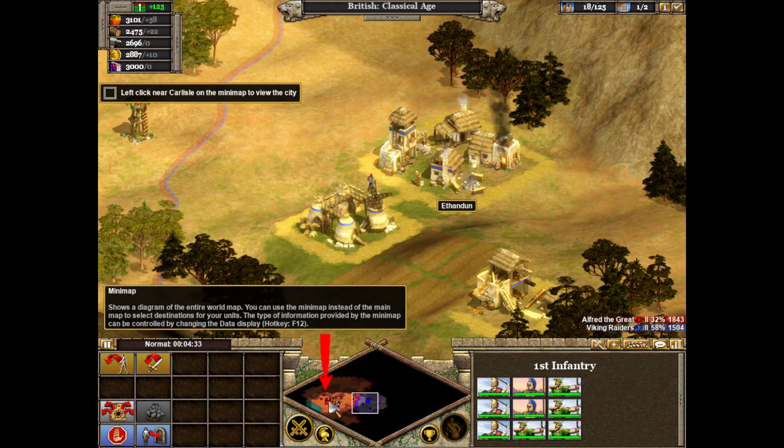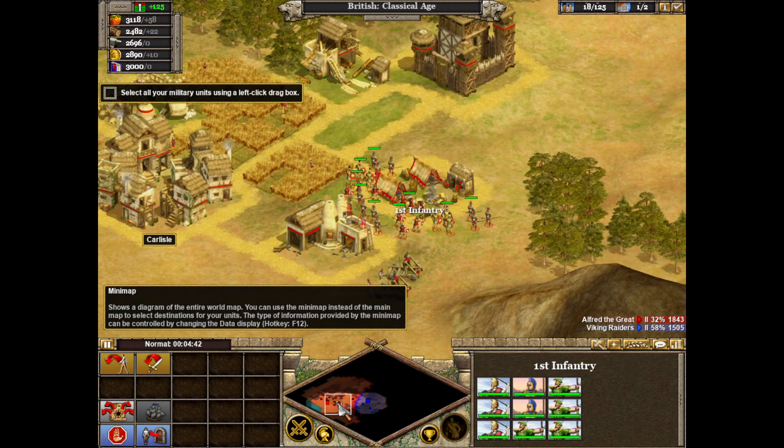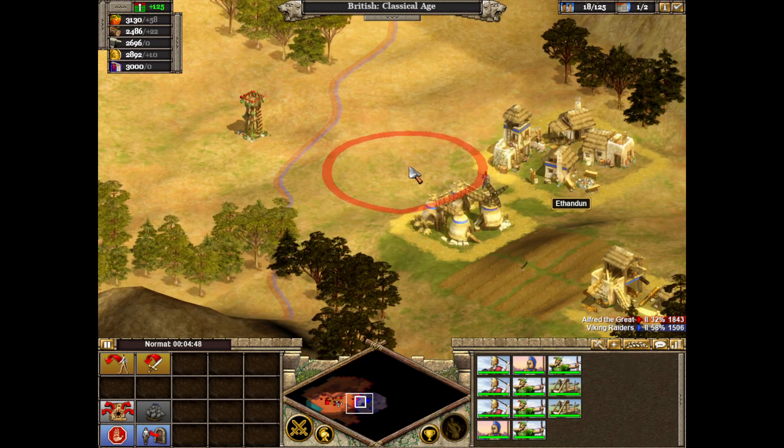Now click on the mini-map near Carlisle. We've learned how to change our view of the world quickly by using the mini-map. Now let's get our army ready to attack. Use the left-click drag box to select all your units. Move your troops to attack by right-clicking near Ithandan. You can also select a destination using the mini-map.